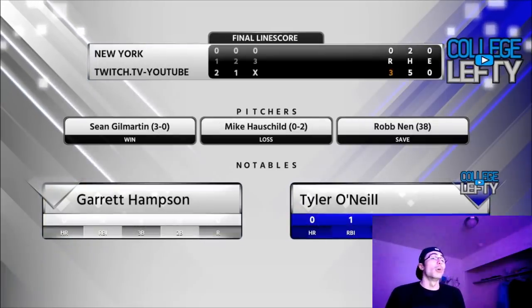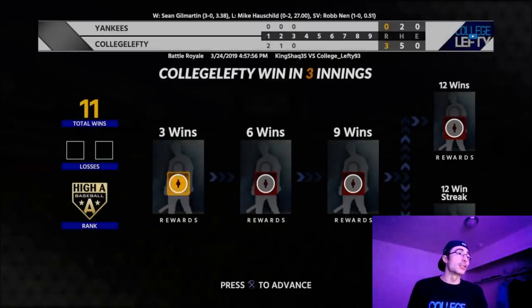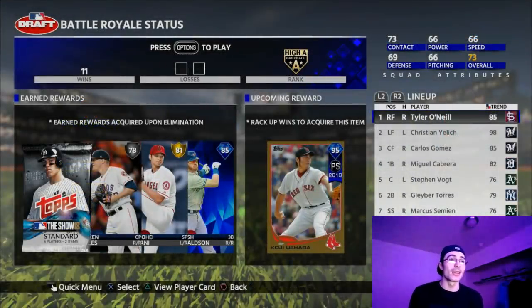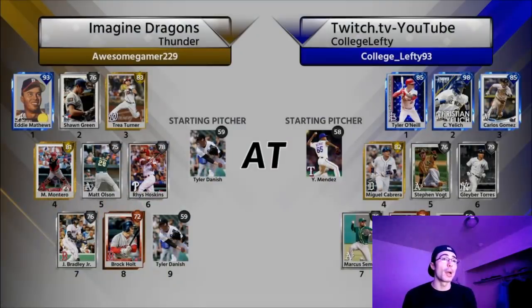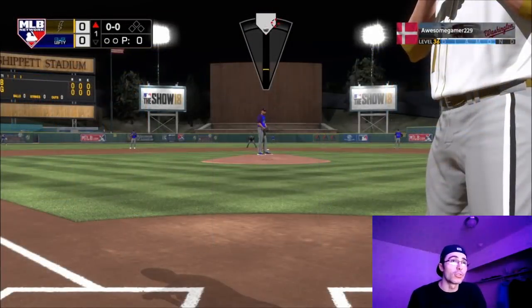Now going for a 12-0 run with Koji Uehara as the 12-win diamond reward. I'd really love to get Louis Tiant — I tried him out earlier in the season and paid one million stubs for him through events and BR earnings. This would be the second time going 12-0; I've gone 12-1 a few times, but I did go 12-0 in my first free run. If I can finish MLB The Show 18 with a 12-0 run, that would be an awesome way to end it.